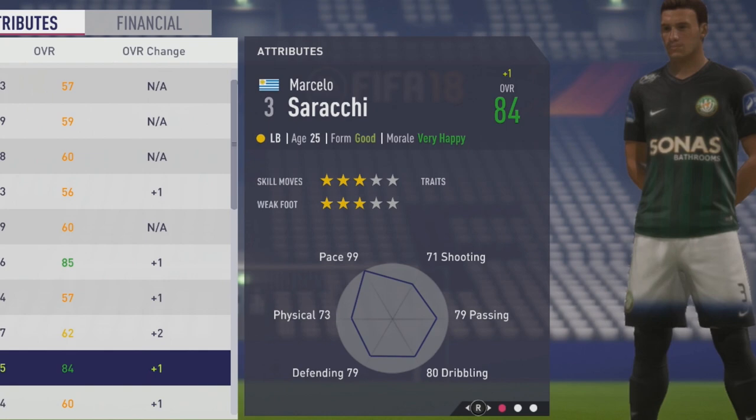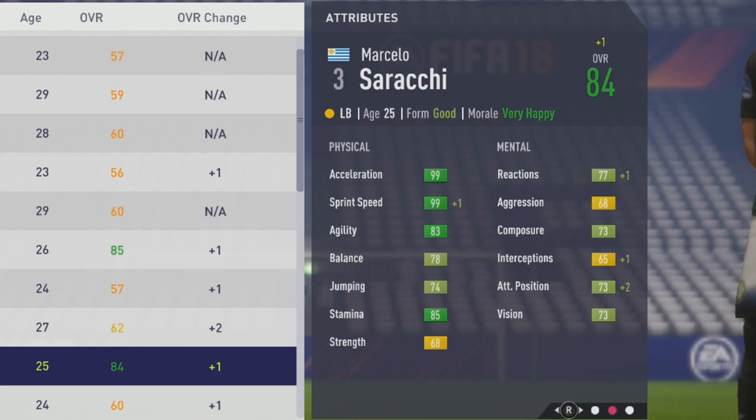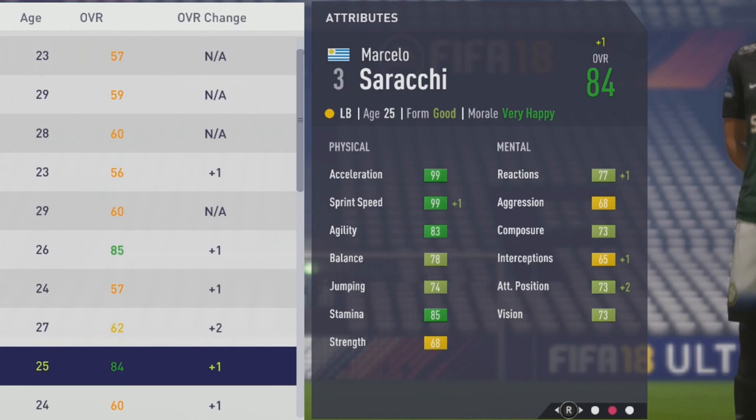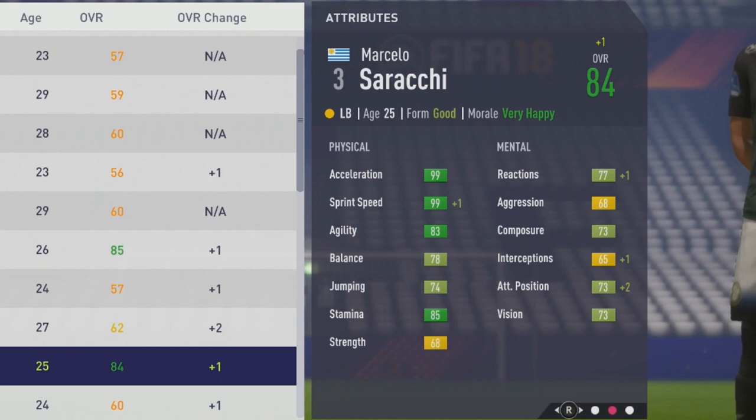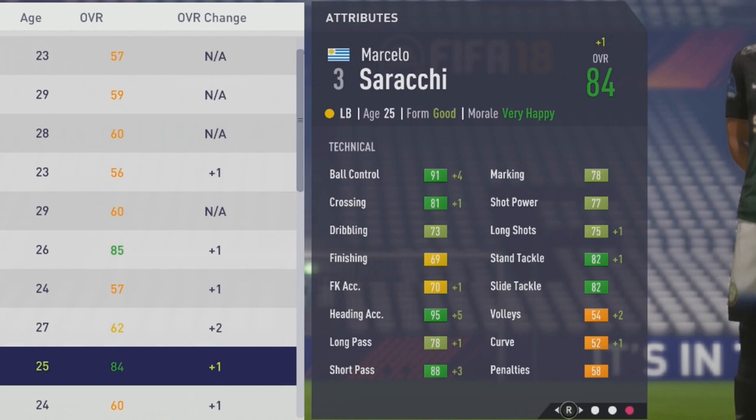Hitting that potential here: 84 overall at age 25, again 3-star skill moves and 3-star weak foot. 99 pace — so 99 acceleration and sprint speed, 83 agility, 78 balance, 74 jumping, 85 stamina, and 68 strength. Very solid physical stats. Mentally: 77 reactions, 68 aggression, 73 composure, 65 interceptions, 73 attacking position, and 73 vision. Technically: 91 ball control, 81 crossing, 73 dribbling, 69 finishing, 74 free kick accuracy, 95 heading accuracy, 78 long pass, and 88 short passing. A very solid passer along with 78 marking, 77 shot power, 75 long shots, 82 standing tackle, and 82 slide tackle.